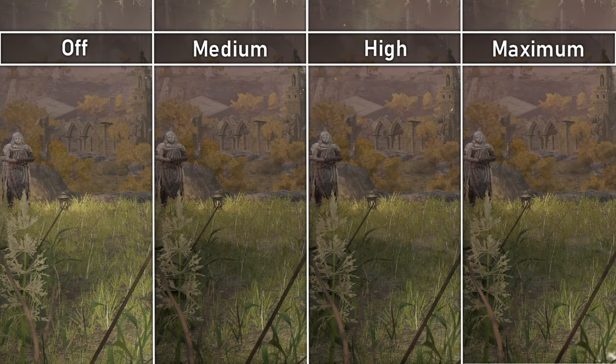SSAO affects the ambient shadows by objects in the environment. Objects closer together will have deeper shadows. Off has barely any shadows cast or ambient. Medium adds cast shadows. High makes the shadows softer relative to the lighting conditions.